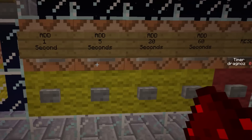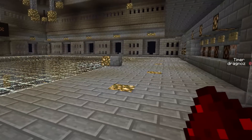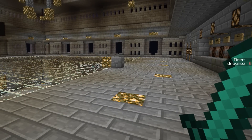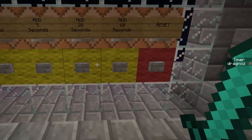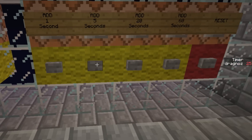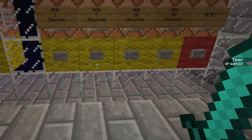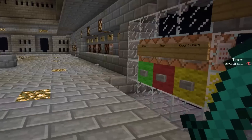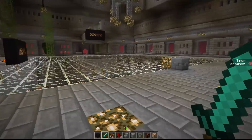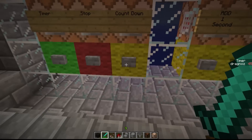You can add one second, five seconds, 20 seconds, or 60 seconds. I'm going to do a quick mob game — I'll kill some zombies. I'm going to put 45 seconds on the clock, so I'll go 20 and then add one, two, three, four, then 40 and 45. Next I'm going to hit spawn to start spawning the mobs, and once they start spawning I'll start the countdown.